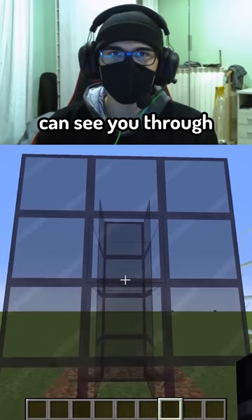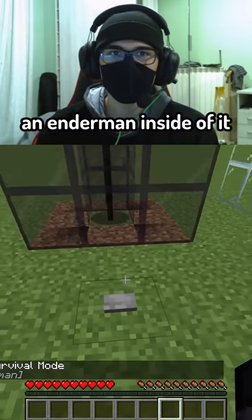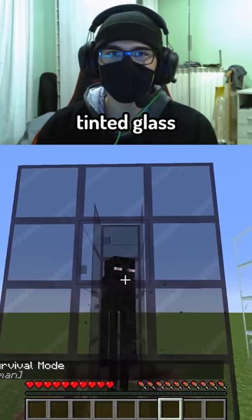This video shows which blocks endermen can see you through in Minecraft. We have a box of tinted glass and we're gonna spawn an enderman inside of it. Apparently they cannot attack you because they cannot see through tinted glass.